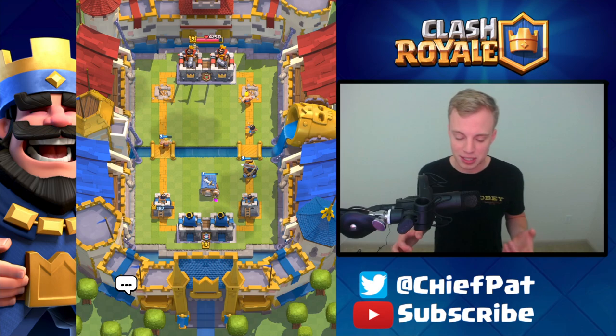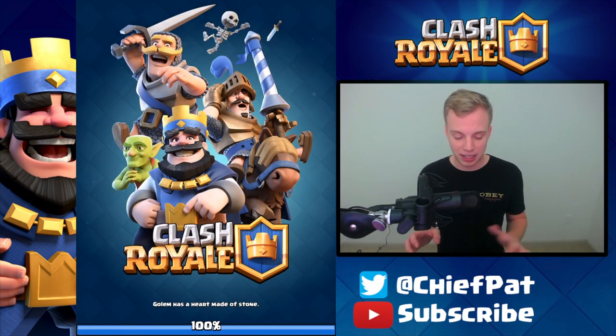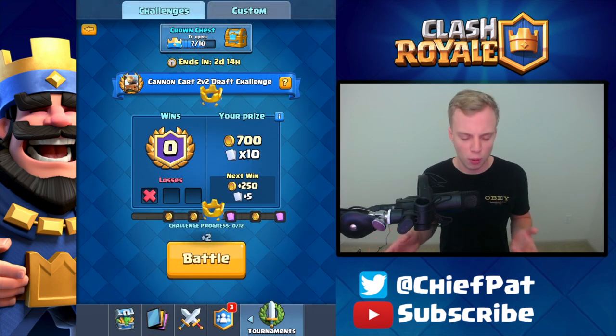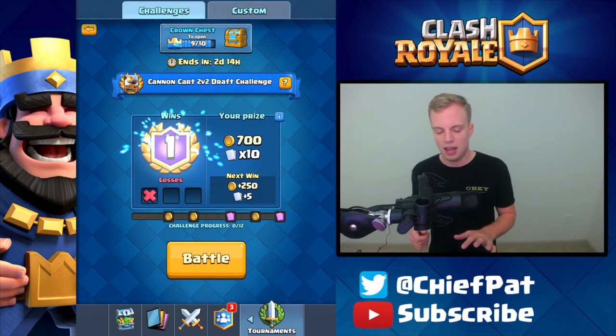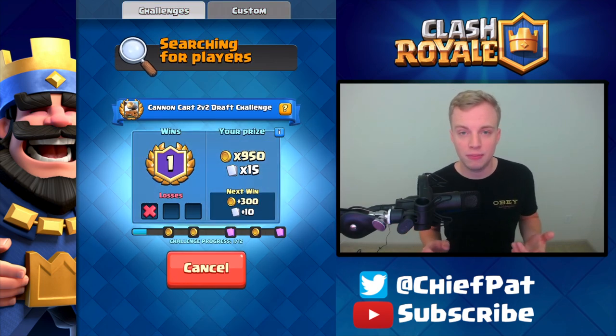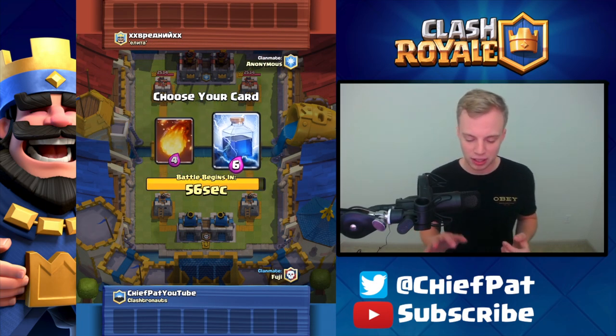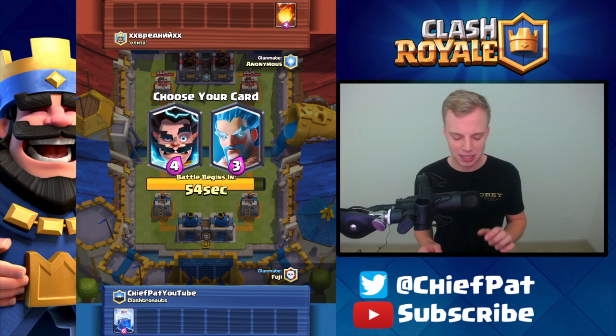The Cannon Cart was pretty useful inside of that battle — we got some good value taking out the Witch, good value taking out other buildings. So I imagine the Cannon Cart is going to be played sort of similar to a Bowler. It's a similar Elixir cost, and you're going to use it defensively and then make a counter push with it. Bowler sticks out the most because it's five Elixir, but I really feel like that's going to be the play style.